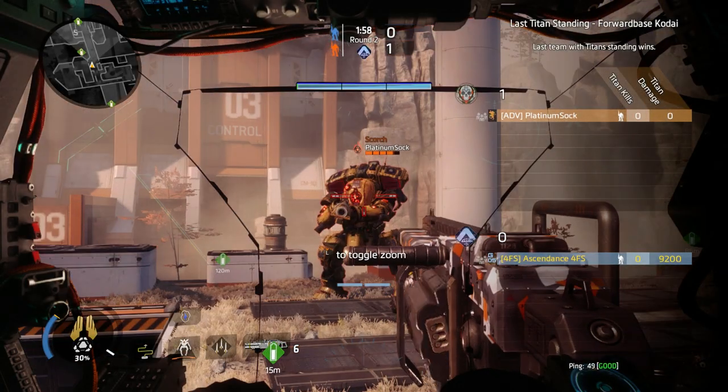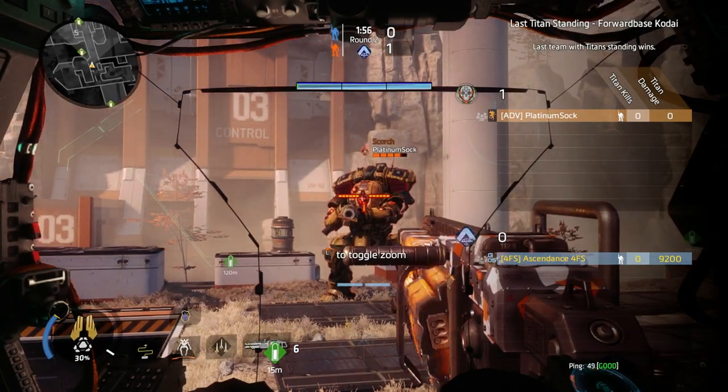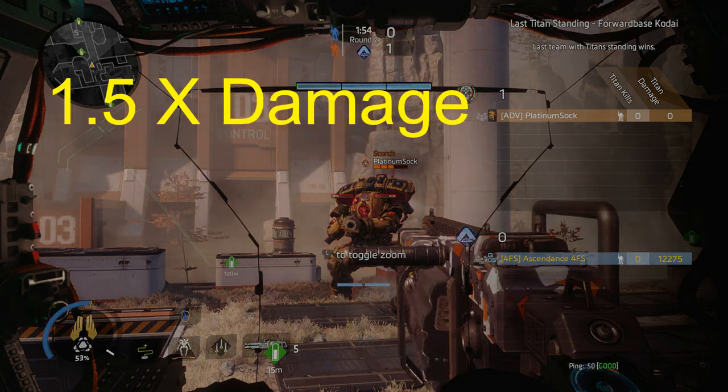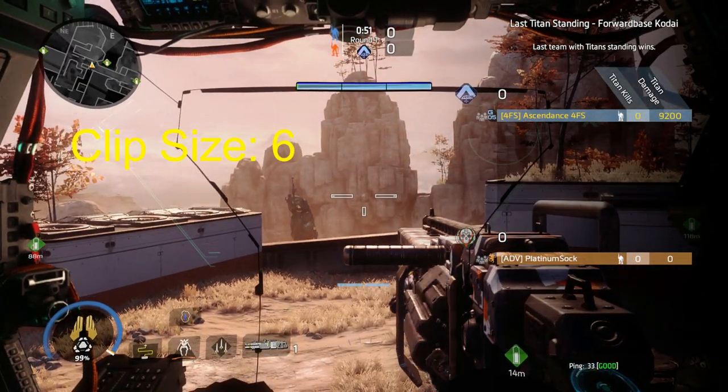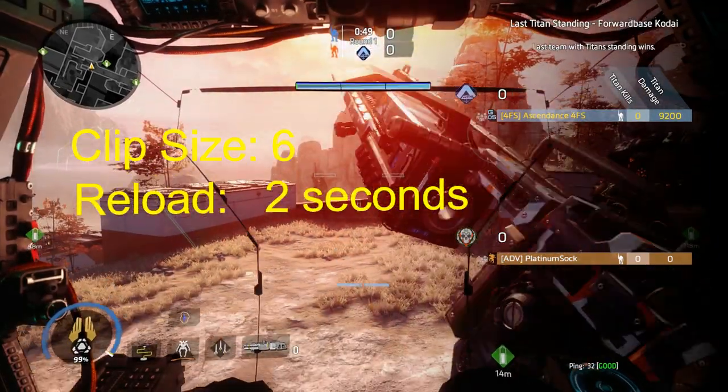Unfortunately, hitting critical shots still only does 50% extra damage, and not anymore just because it's a sniper weapon. The weapon has 6 shots in the clip, with a snappy reload speed just shy of 2 seconds.